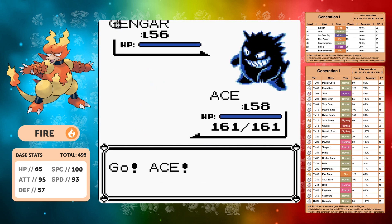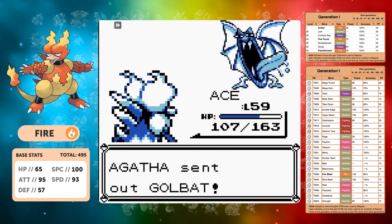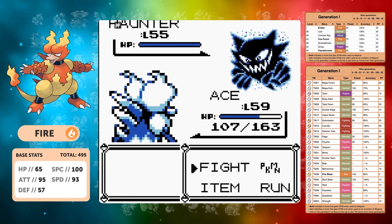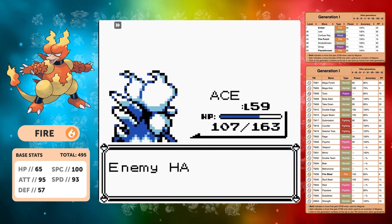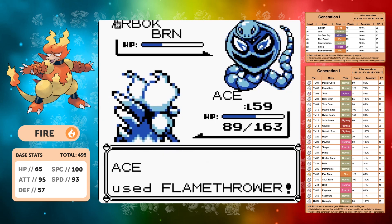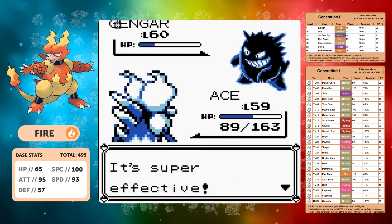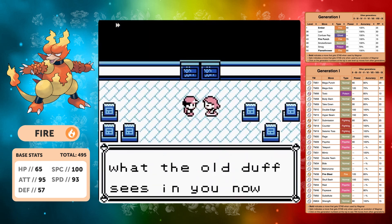Agatha usually is a wall for most trainers, but when you've got Psychic or a very good physical move they're not really too much of a problem. With our decent speed we can outspeed them. We take out Gengar comfortably. Haunter is very weak so Flamethrower nearly one-shots — then we get put to sleep and this is where we lose. But he didn't use Dream Eater — we move to Arbok, we're not confused anymore and we get a burn. We're on to the last Pokemon and as long as we don't get put to sleep we pretty much win — and we do. First time victory against Agatha.